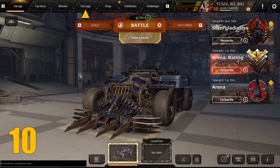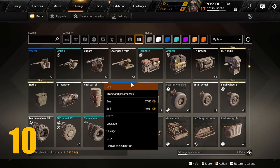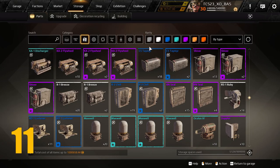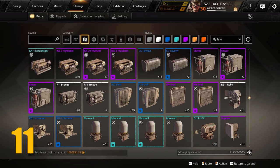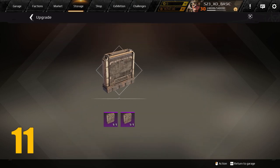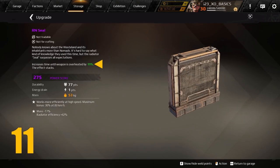Moving on to some storage tips: eventually your inventory space is going to fill up, and one way to free up some room is to salvage items — though you are typically better off trying to sell an item. You can also upgrade items, commonly known as fusing. A few parts I would highly recommend fusing are the R2 Chill and the RN Seal. Both will automatically get an increase to their cooling efficiency without risking multiple fuses, and they work well with machine guns and lots of other weapons.